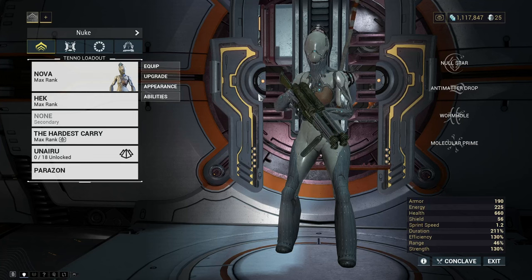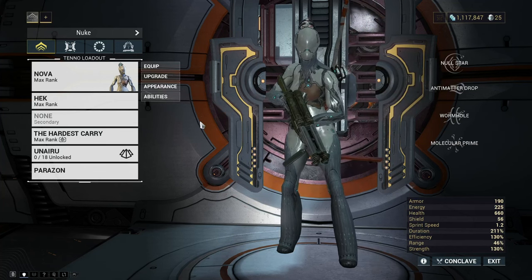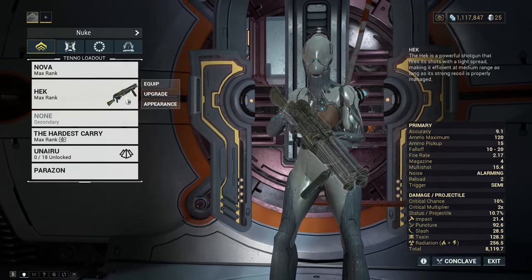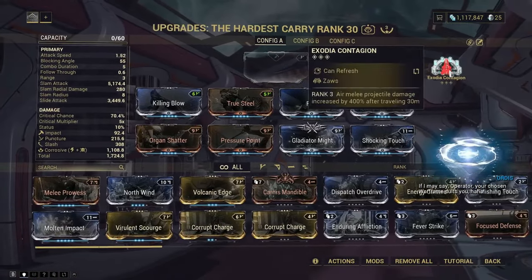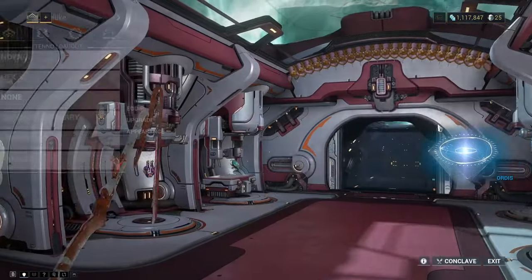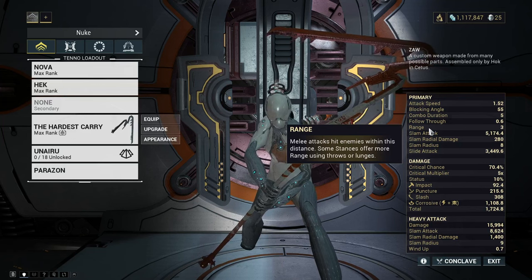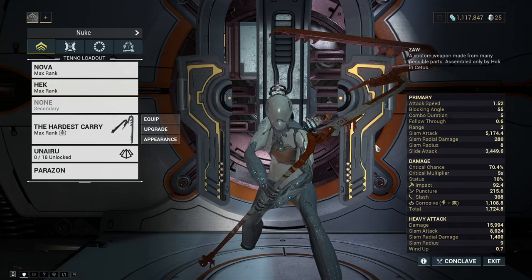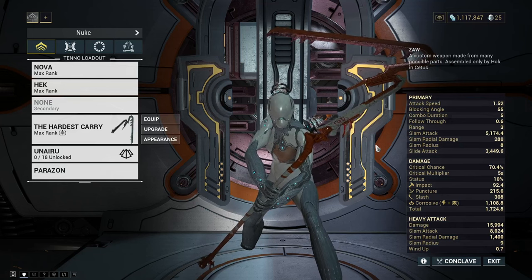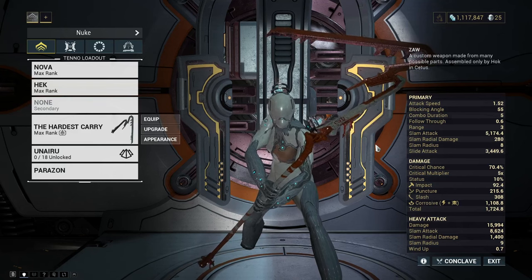The last thing you'll need is a weapon you can invest some time into leveling and building so you can dispose of regular star chart enemies. Since people progress differently in this game I can't give a strict recommendation. When I first started I used the Hek shotgun. On this alt account playthrough I built a Zaw with the Exodia Contagion arcane and it's carrying me through. I'll link videos by a YouTuber named Zeekto in the description — he did extensive research on the best melee and primary weapons at each mastery rank. You don't need the best or hardest-to-get weapon; you just need a decent weapon you'll have fun with.